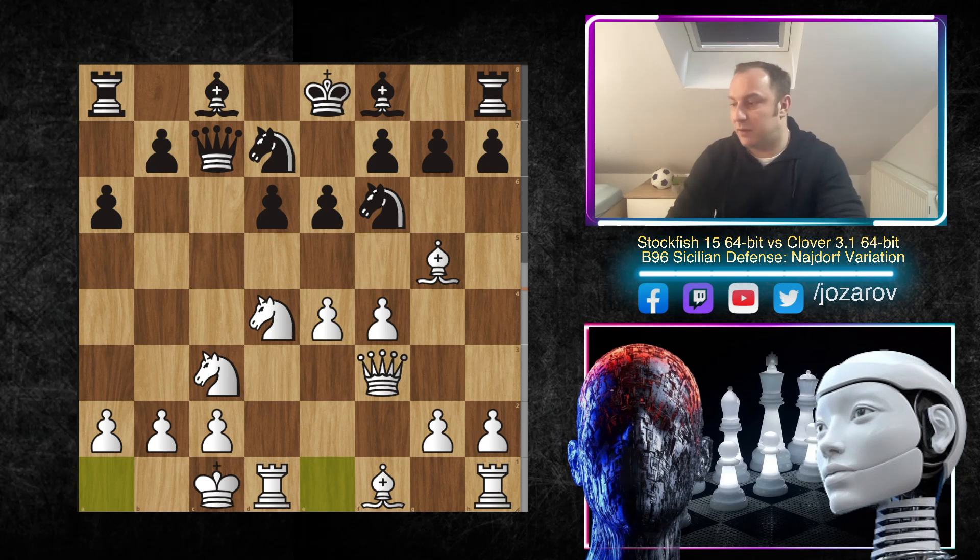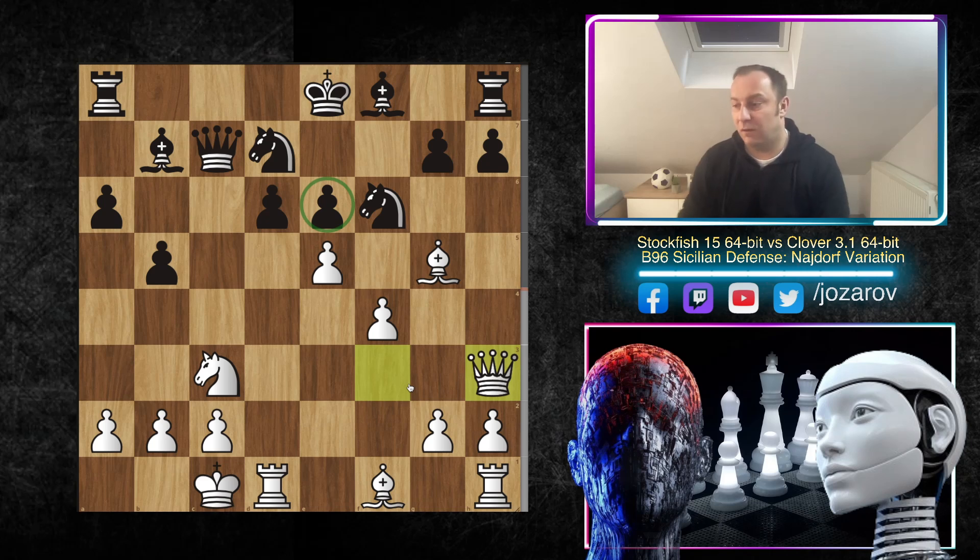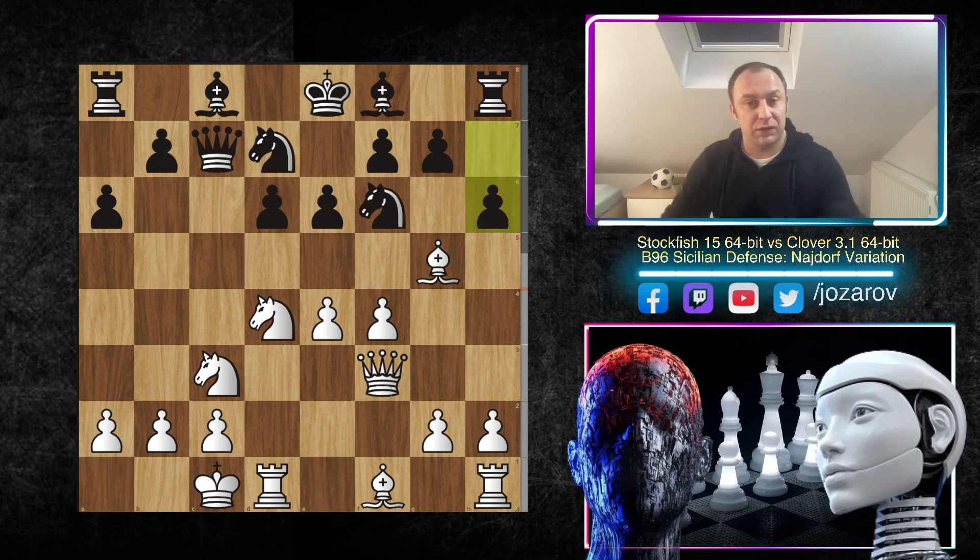Queen to c7, queenside castling was played by Stockfish immediately. Now h6 was played — you could also try b5 here, which leads into a very sharp line after e5, bishop to b7, and knight to e6. We've seen recently that after something like f6, e6, queen to h3, the pawn on e6 is hanging. This is playable for both sides. In this game, after queenside castling, h6 was played by Clover.